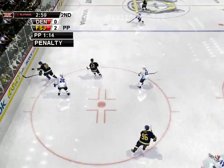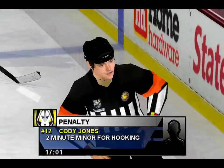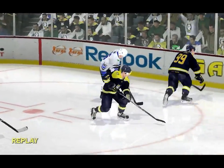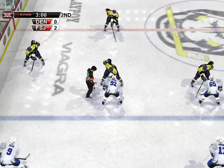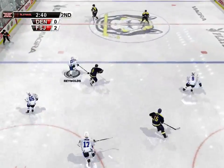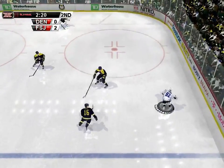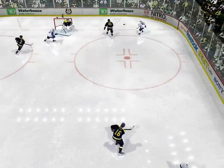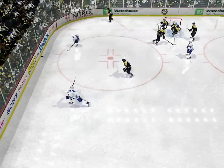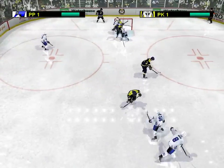A delayed penalty call against Flint — he's getting called for hooking. The referee makes the call — it's hooking, that means two minutes in the box. With four players on either side, this game should open up. Look for some longer passes and more odd-man rushes. The tempo of this game could really pick up. Through center, over the line, for the blistering shot — goaltender stopped it. Rocked — that was textbook, Jim. Pushed off the puck — he got worked over on that one. Hamilton takes over.